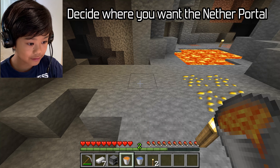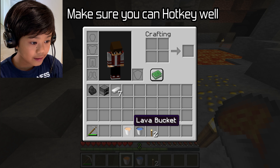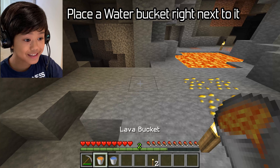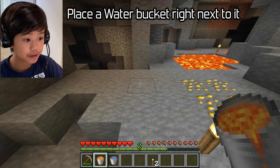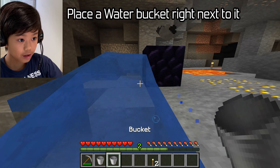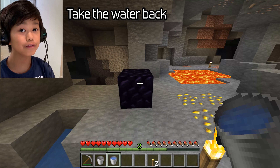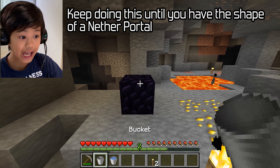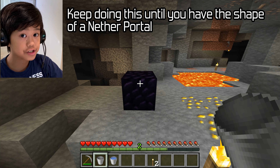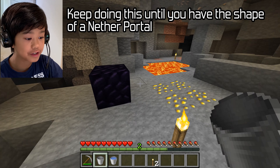You want to place the lava, then place the water bucket right next to it. Then take the water back — and you have obsidian. You can keep doing this until you have the shape of a nether portal, which is a two-by-three rectangle without the edges and nothing in the middle.